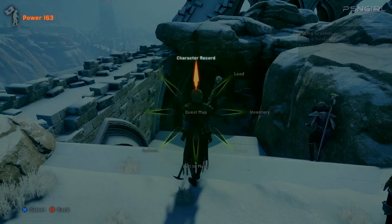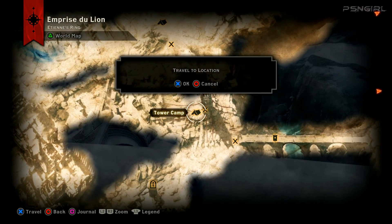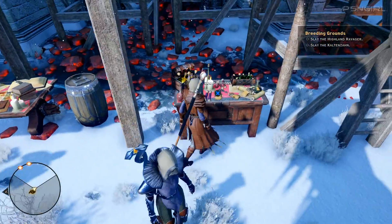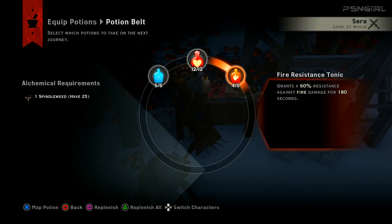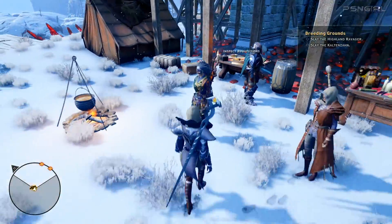Okay, everybody else is still at zero. Anyway, we're gonna take on one more dragon, but first we're gonna have to go back to the camp and refill our tonics. Requisitions — let's replenish that. Might as well. Blackwall and Vivian, and I made her armor too.